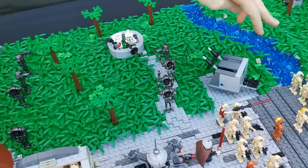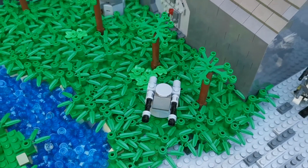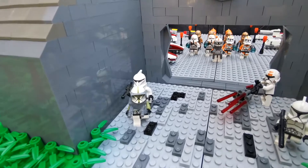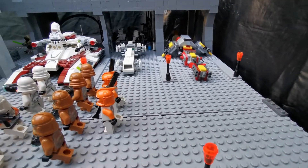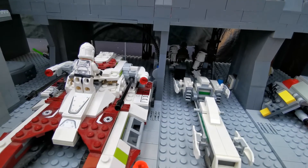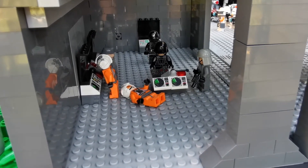There's also a small cannon blasting away at the droids as they come. Moving inside, there's a small hangar that's got lots of speeder bikes and the occasional tank.